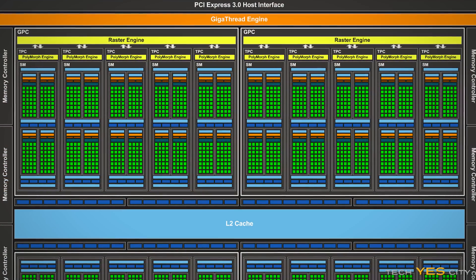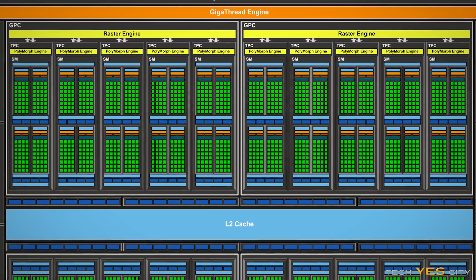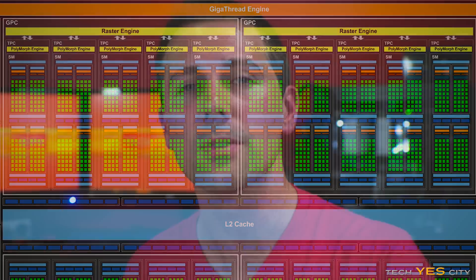The main metric we're going to be looking at today is the CUDA cores, which in an NVIDIA graphics card is essentially the heart and soul of the GPU. You could call it somewhat what an engine is to a car — it's the main driver of performance.